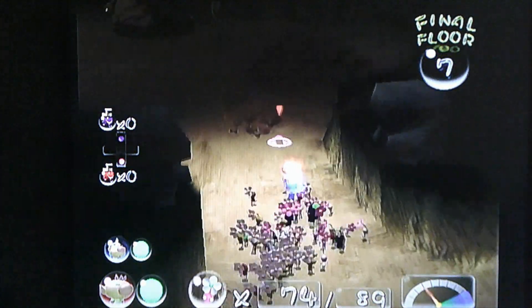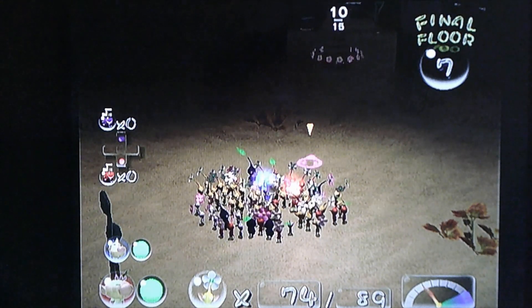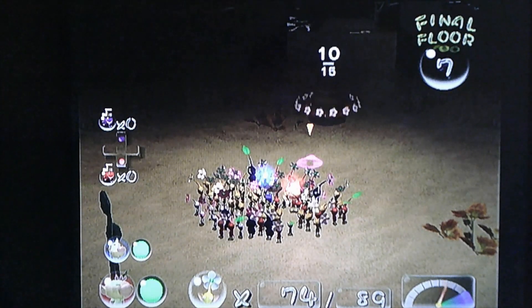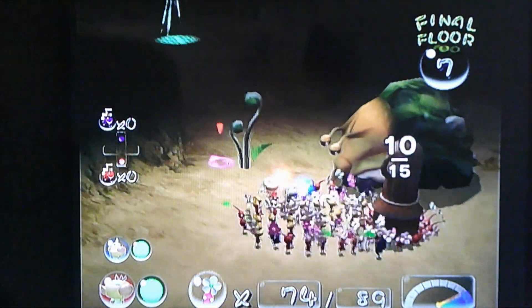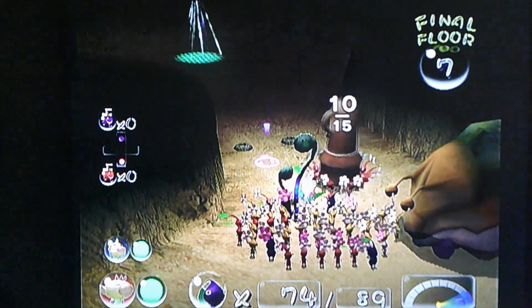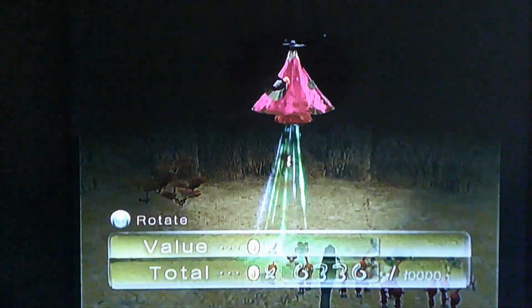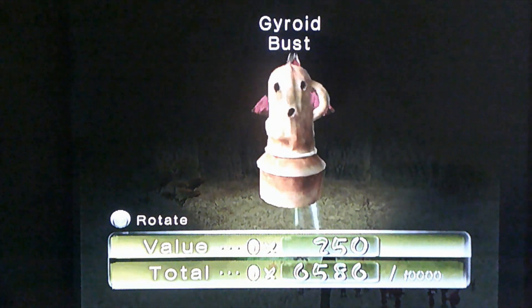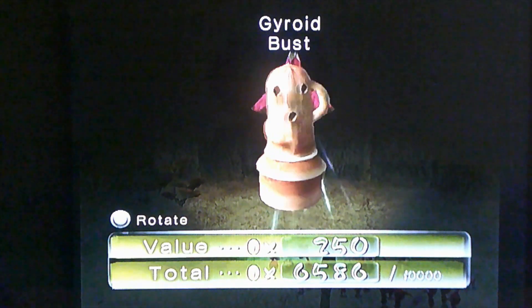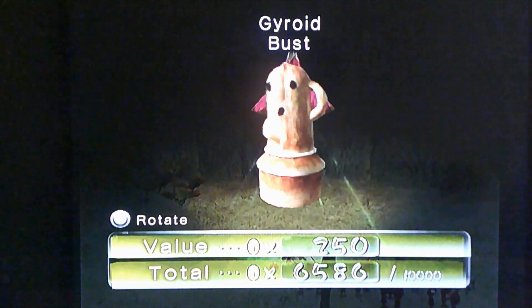It took down that big Bulbax. Let's get this last treasure into the research pod so we can get out of this cave. It's worth 250 coins — Gyroid Bust. It looks like somebody literally punched holes into this flashlight. Does it look like a flashlight to you? It doesn't even have a switch.